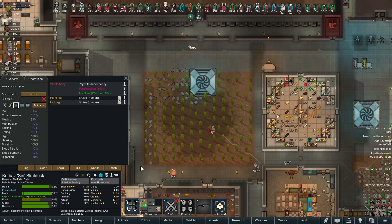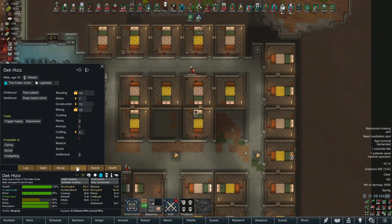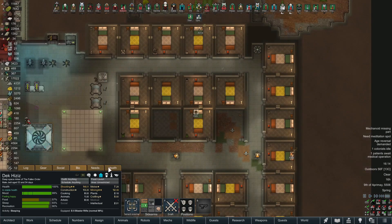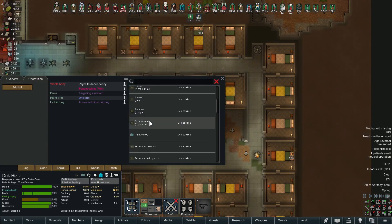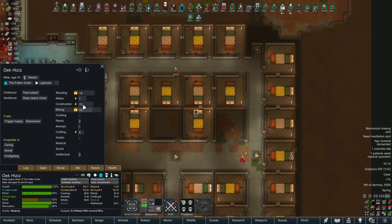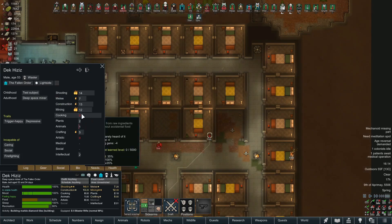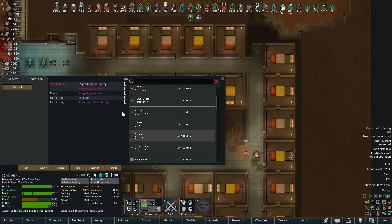I've got a heart and an advanced bionic leg to give to somebody. Why are you good - trigger happy, depressive, 53 bio. This guy's got some decent stuff already on him. Maybe I should give him the heart, because he's 53 - if he has a heart attack that would stink. His bio looks decent - construction, mining, warrior. Trigger happy is the only downside, plus he's depressive. But let's give him the heart.